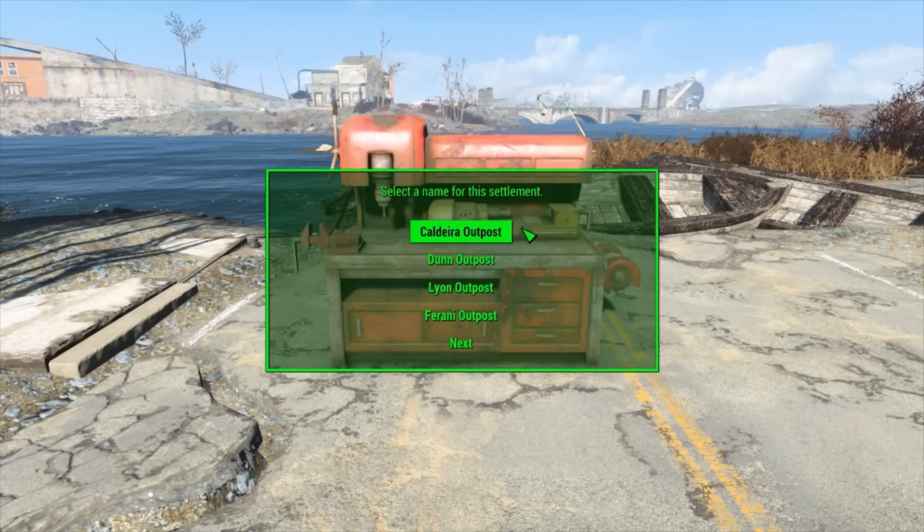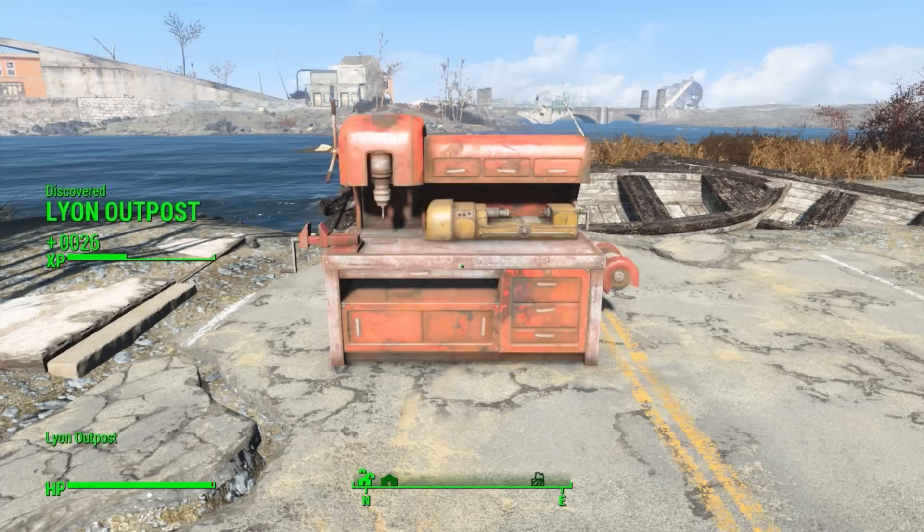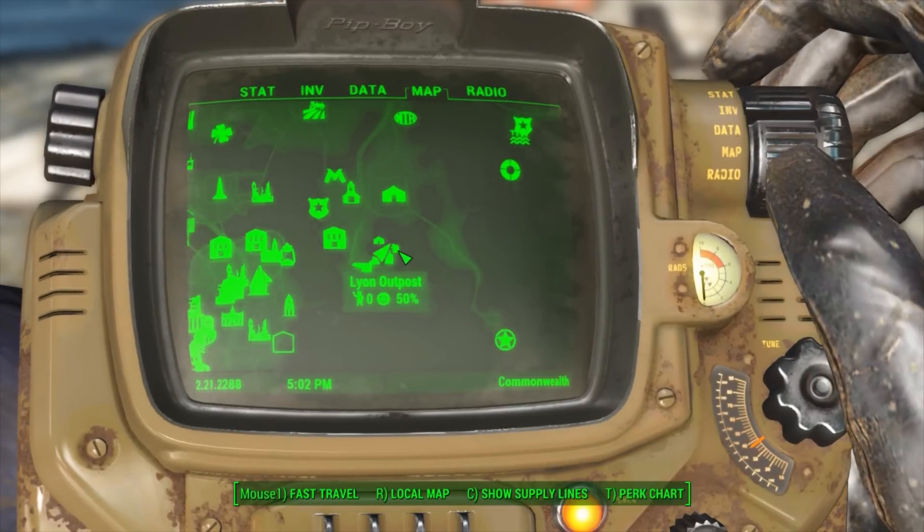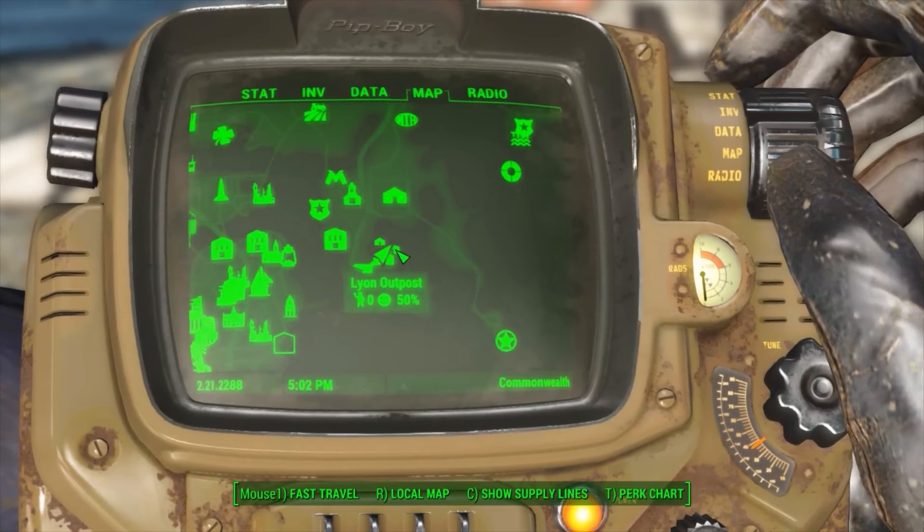We can choose any of these 10 names and build our settlement. We have the Caldera Dunn outpost, Lyon outpost, Verrani outpost — hit next — and we have Garwood outpost, Krietz outpost, Noland outpost, and then we're back to the first page. So let us pick one and be on our merry way building our own custom workshop. I think a good one to select is Lyon — mainly because I love that city in France, it's one of my favorites. And there we go, we have now discovered Lyon outpost, which if we go to our Pip-Boy, we now have an actual marker for it here. And that is just so wonderful — we have our own custom outpost.